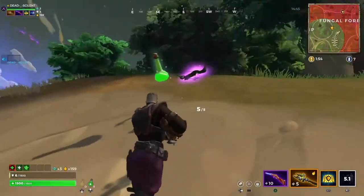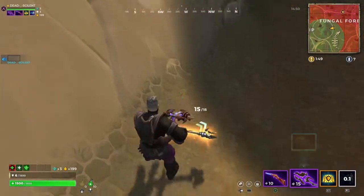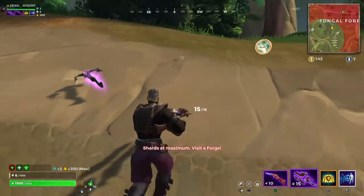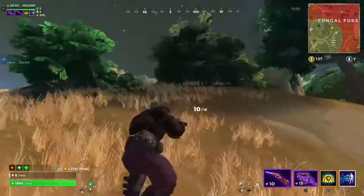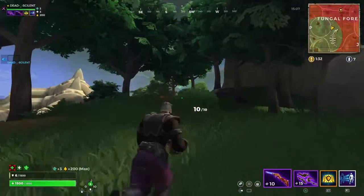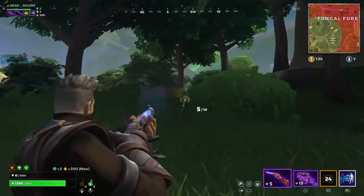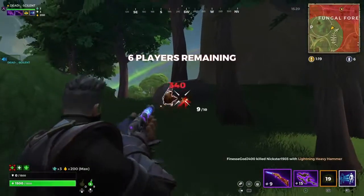We're gonna swap our crossbow for that weapon since it's probably better — the epic version looks like it does more damage. There is someone right here trying to sneak up on us. I pushed the wrong button — sorry! All right, I turned him into a chicken as well. Don't challenge me.